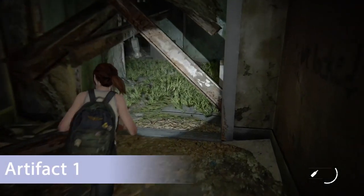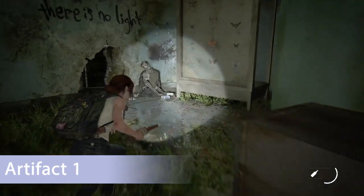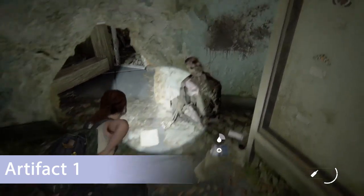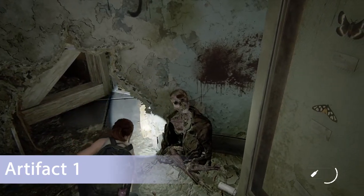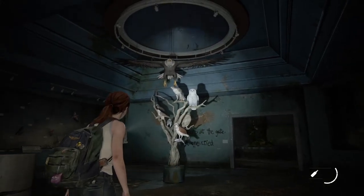For the final collectible of chapter two, when you get to the area with no light go over and introduce yourself to my friend Timothy — pick up the piece of paper for artifact number one. Once you do this you'll be 100% complete with chapter two.